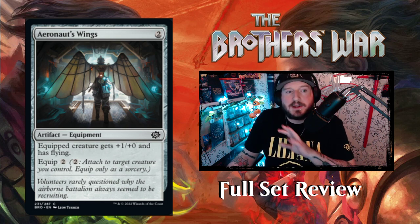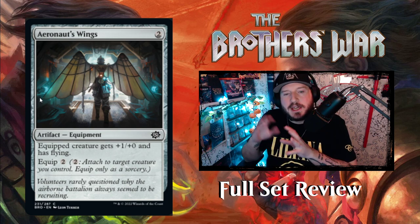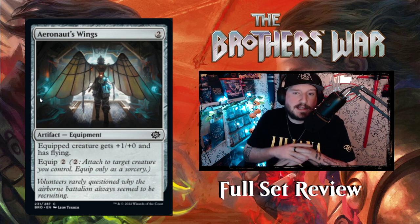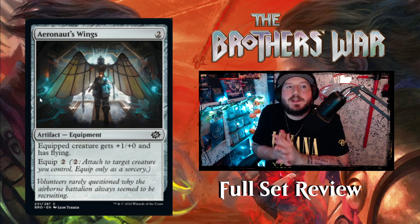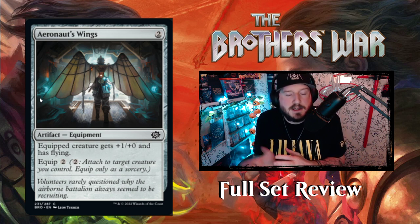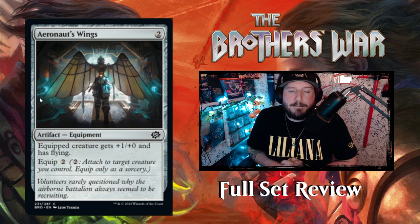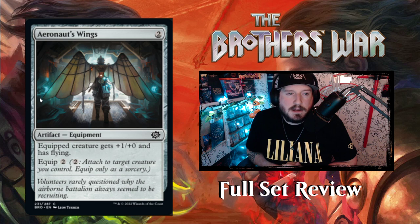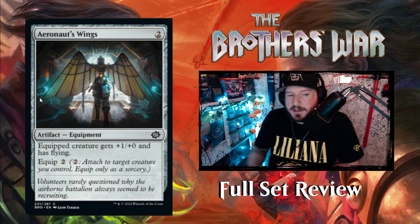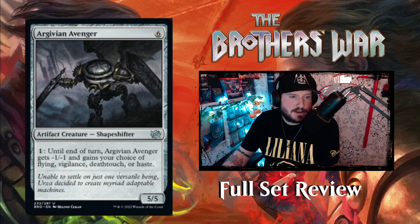Now we jump into colorless — all artifacts. There are quite a few since each colored set had artifacts too, but these are the ones with no color identity. First up is Aeronaut's Wings — two mana for an artifact equipment. Equipped creature gets +1/+0 and has flying, equip cost two. Pretty decent equipment. Next up is Argivian Avenger — for six mana, a 5/5 artifact creature Shapeshifter. For one mana, it gets -1/-1 and gains your choice of flying, vigilance, deathtouch, or haze until end of turn.